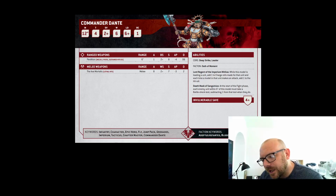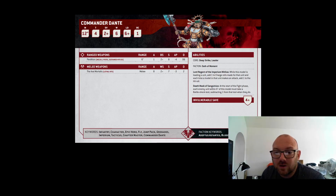He can be with Sanguard. You kind of have to take Sanguard. If not — Movement 12, he's got a jetpack, T4, six wounds, and a 2-up save. His Death Mask of Sanguinius means that you have to take a Battleshock test at the start of the fight phase.